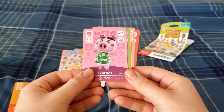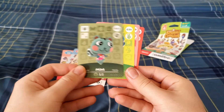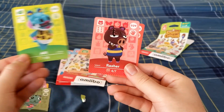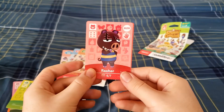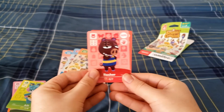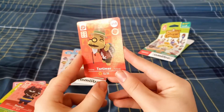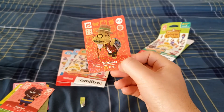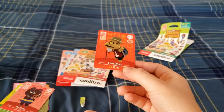Truffles — a pig. Mint, a cute little squirrel. Allie — I kind of like alligators. Rasher — I remember seeing him in my campsite in New Horizons. And Tortimer — it's glittery. I guess each pack probably has one special character, kind of like the main cast of Animal Crossing — major NPCs like Tom Nook and Isabelle.